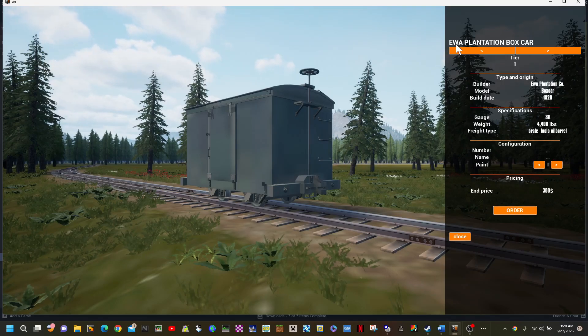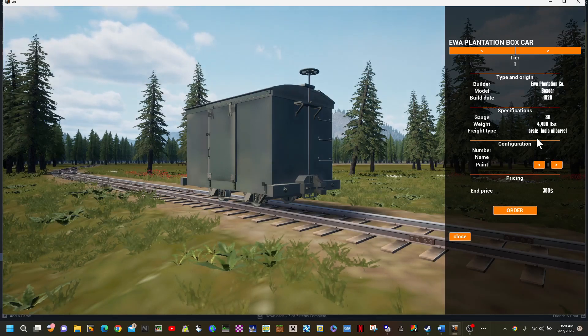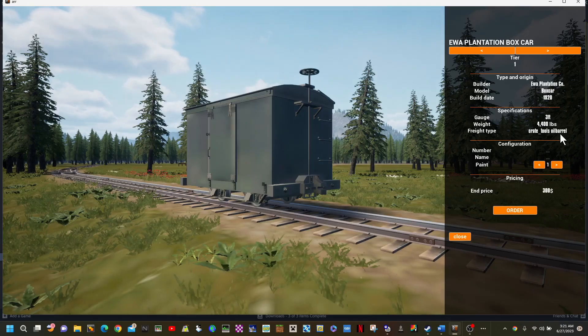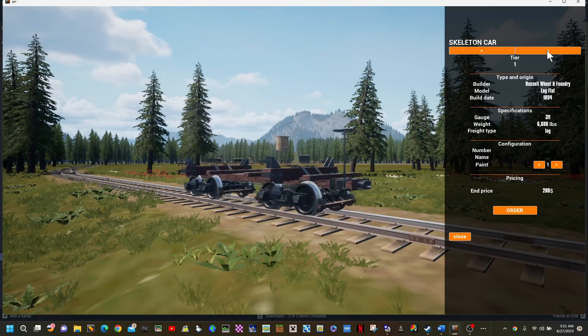Then we have the EWA - Eastern Washington, I'd have to ask someone what EWA stands for - Plantation Box Car, which carries crate tools and oil barrels. So you can put oil barrels in a box car, very nice! It also has the same seven colors and it's $300.